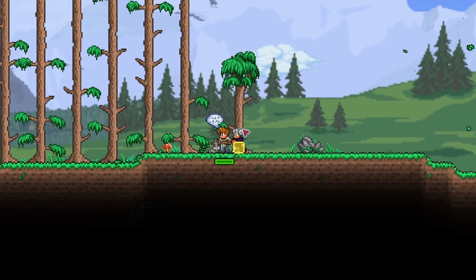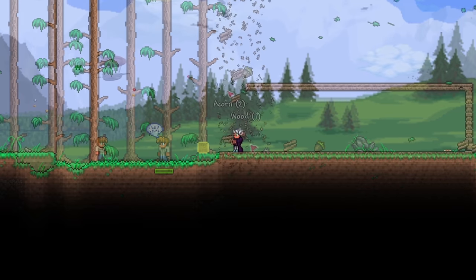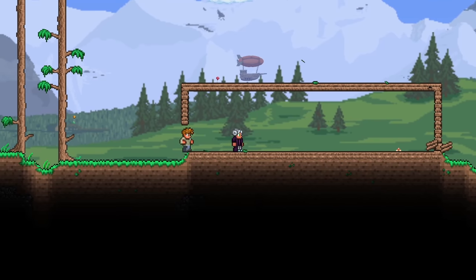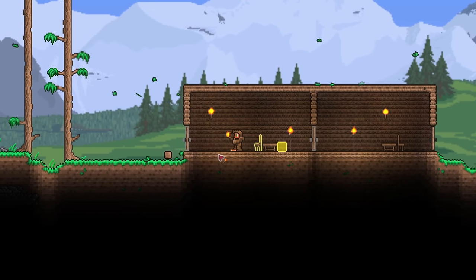Starting off in your new world, cut down trees and build a couple of NPC houses. Build them any way you want — even mere boxes are beautiful little houses. Craft your workbench using wood, then make wood armor if you want to.